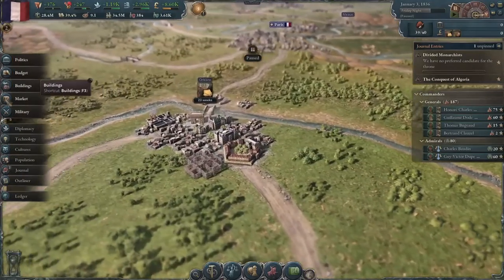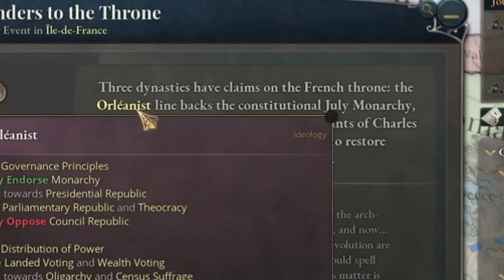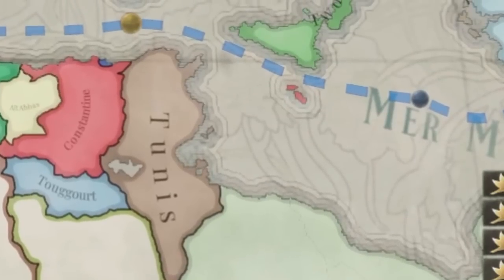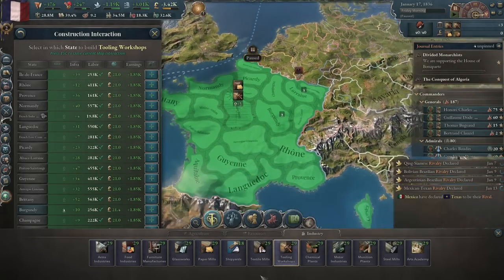The buildings kind of look a little bit more organic than they used to — a little bit less copy and paste. Three dynasties have claims on the French throne: the Orleanists, the Legitimists, and the Bonapartists, who seek to restore Napoleon's French Empire. Of course we're gonna support the Bonapartist party. I'm also gonna build tool factories and you can't stop me.